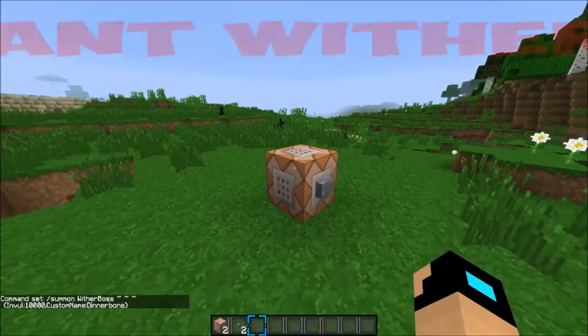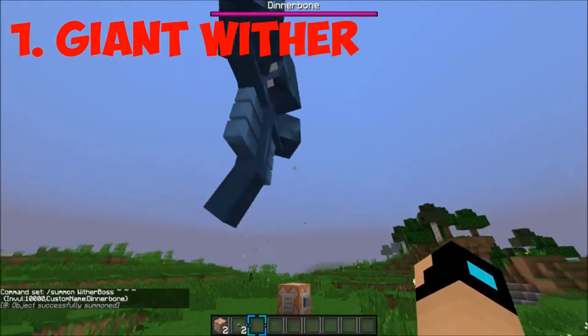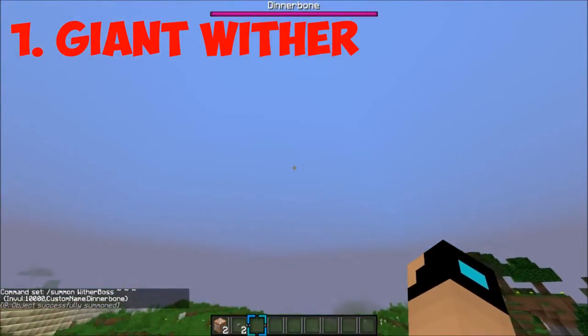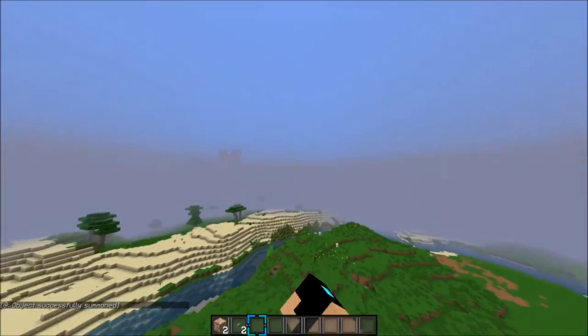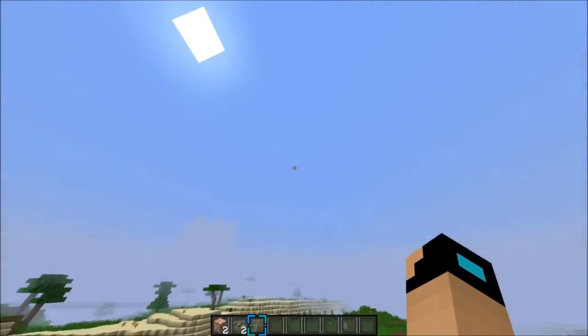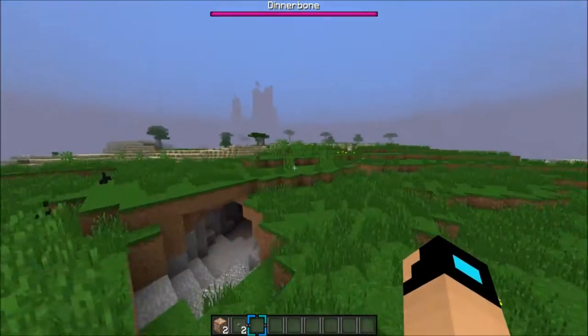So it's gonna be the huge wither boss. What you want to do is press the button and he will appear. As you guys can see, he is a giant wither boss, which is pretty cool. I don't know if you can hurt him — he kind of is just glitching out right now. But he is a really cool wither boss, and that's gonna be our first one. Let's hop into the next one.